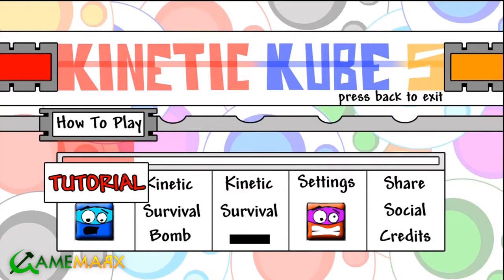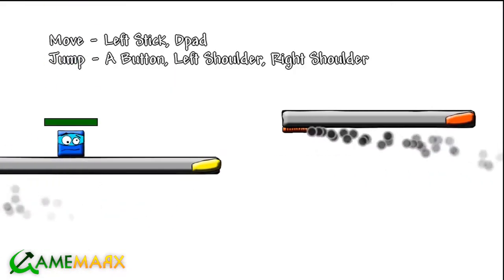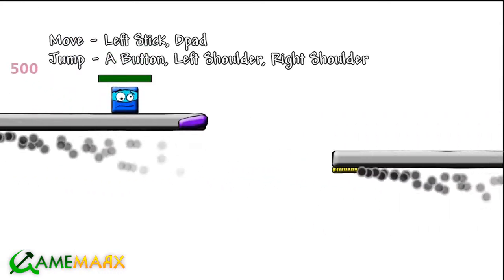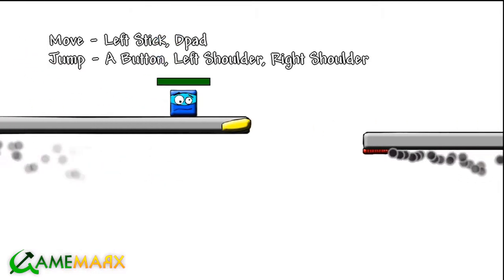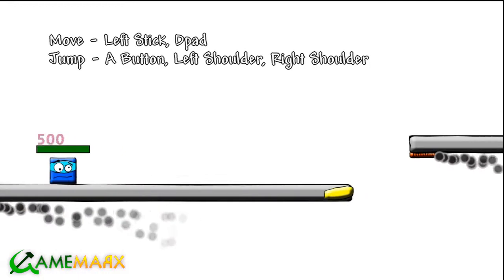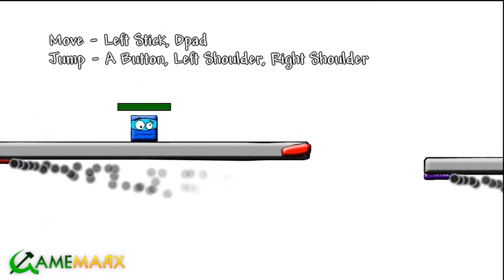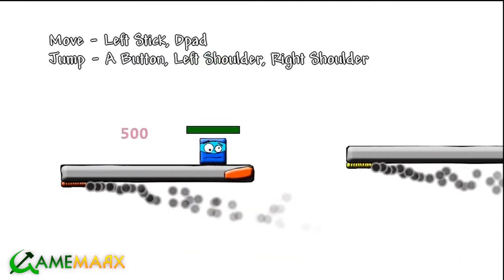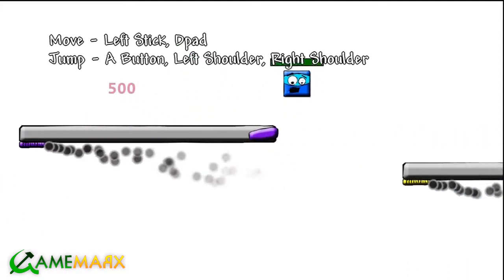Alright, how about how to play? Left, left. A to jump. A bunch of stuff to jump. Left stick and d-pad. Got it. So we got a little force-scrolling platformer action, basically, is what this looks like it is. Yep. Alright, I'm tutorialed. I am well-tutored.